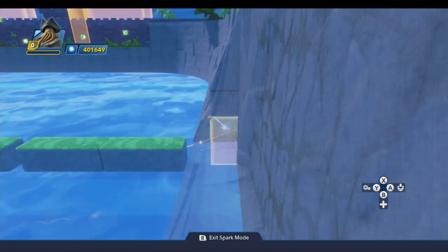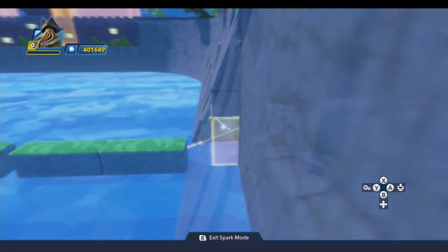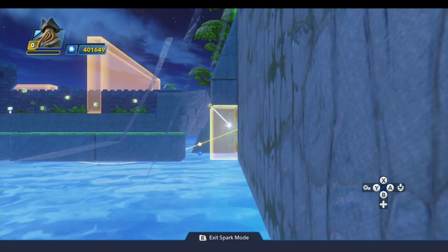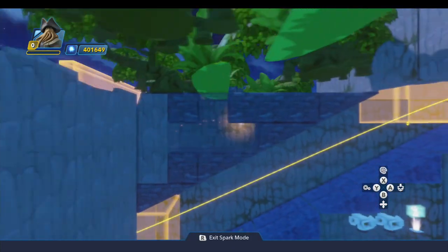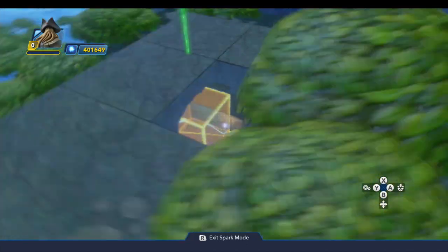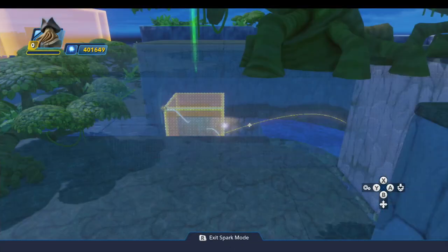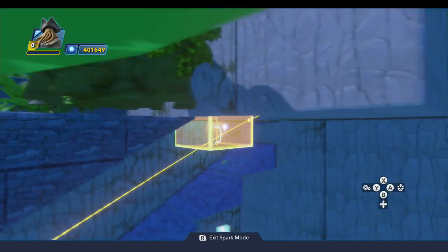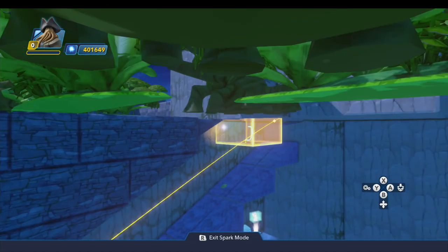This trigger area is not resized at all — it just sits right in here inside the entrance, the exit from the tunnel. And this one up here is situated like you see here. Feel free to pause this video; I'll try to give you a good look at this from different angles so you can see how to position it. The position of these is kind of important.